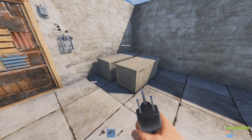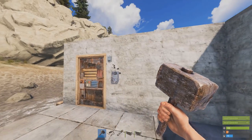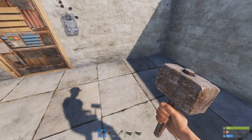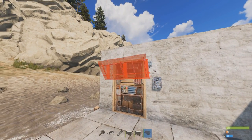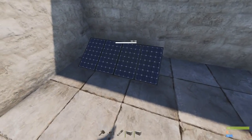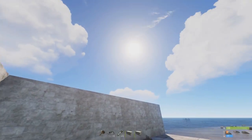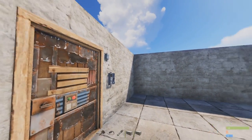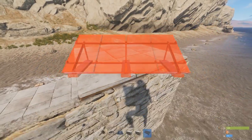You can pick the generators up with the hammer - that's a little tip for you guys. The power source I'm actually going to be using is the new solar panels they added. You want to go ahead and place those, and you want to put them somewhere in your base where they can be seen by the sun - that's how they get their power. If you've got an actual base with a roof, you'd put your solar panel up on the roof just like that.